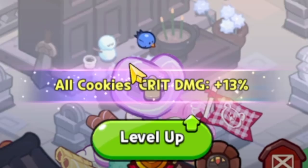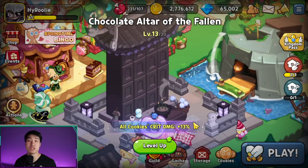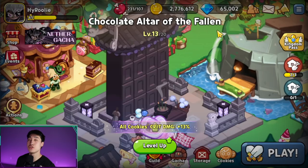If you look closely, it says 'All cookies crit damage increase plus a certain percentage.' At level 1 it is plus 1%, and all the way to level 20 it is maxed out at plus 20%. You need to be at castle level 5 in order to build this landmark.